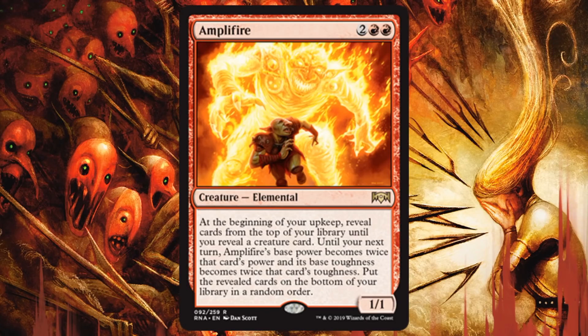This might be best in Gruul where you have a better chance of hitting large things. If you hit a 5/5 or 6/6, this becomes a 10/10 or 12/12 until your next upkeep. But in limited you'll have a nice curve with a lot of 2-drops and 3-drops, meaning a lot of 2/2 and 3/3 creatures. If you hit a 2/2, this is still a 4/4 — not the worst. Without trample or similar, I don't always know what this card will do for you. It's not an amazing rare compared to some others you might open, especially in a Rakdos build where your things might tend to be smaller.